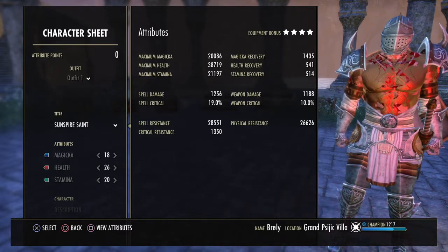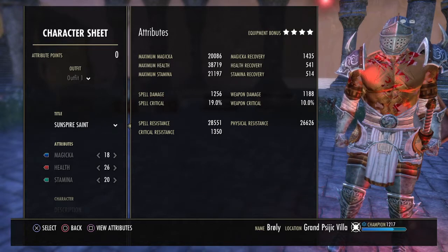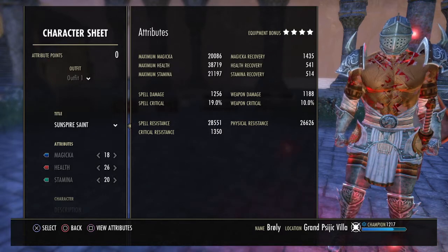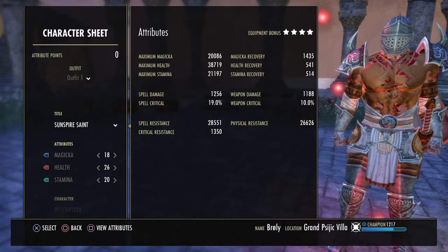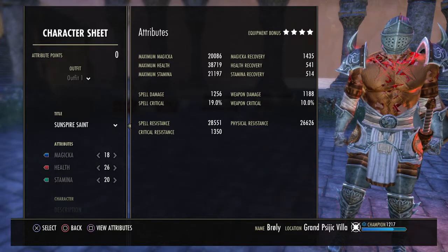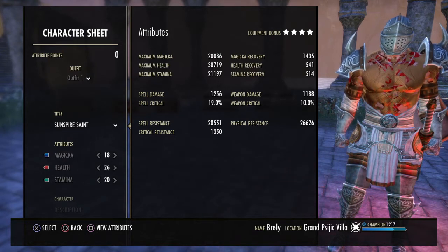My max magicka is 20k, my max health is 38.7k, my max stamina is 21.1k, and my magic recovery is 1.4k. You definitely want more magic recovery than anything else, because while you're blocking, your stamina will not recharge. That is the case when you're on your back bar, because we do run an ice staff back bar. Stamina recovery will kind of kick in then, but you're not really doing much with stamina recovery outside of taunting and blocking. Plus, stamina recovery will be dealt with by shards and orbs, so you want your magic recovery the highest.